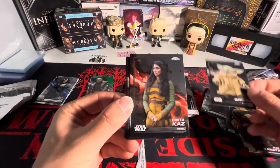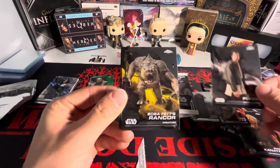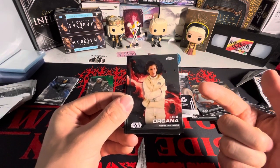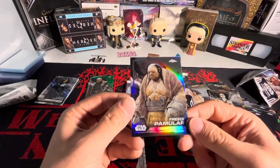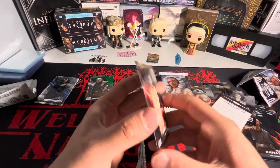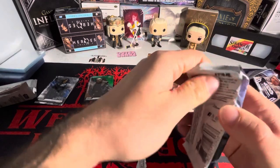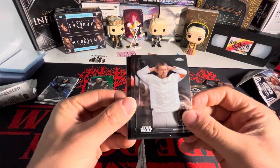Grogu! I don't know if Grogu has autographs - I don't know who the actor would be. We got Fixer, Boba Fett's Rancor, Bail Organa, BB8, Leia Organa - rest in peace. Aura Singh, and Freedy Pommelar. Maybe Carrie Fisher has autographs in here. Maybe she had signed a bunch of stickers before she passed - that would be cool, would be sick if we could pull something like that.